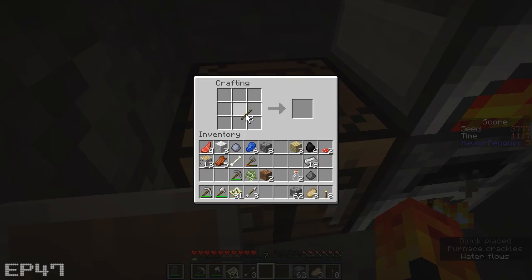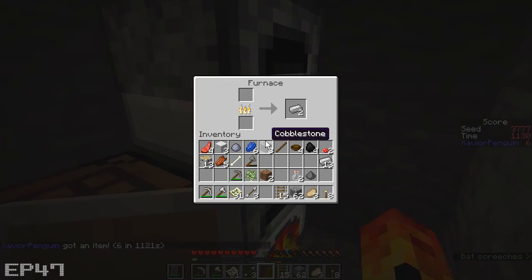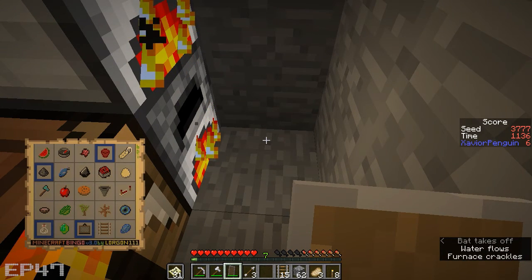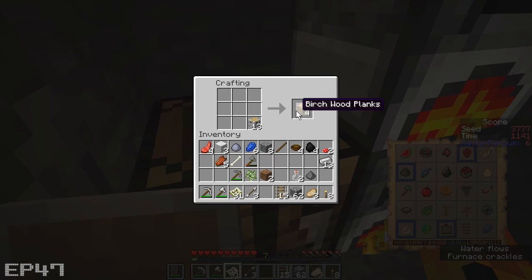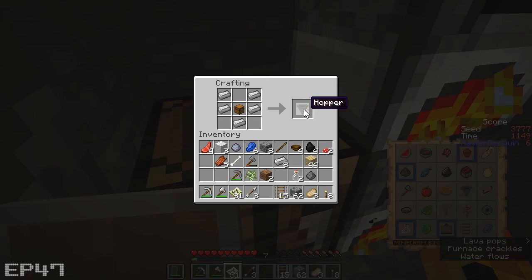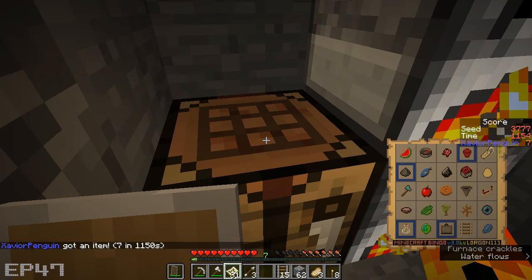Let's go ahead and make our tracks. I've got to have a bowl in case I find a brown mushroom. What else do I need? Oh, I need a hopper. Let's go ahead and get that done. Got ourselves a chest — got ourselves a hopper. Redstone — I'd have to cook up some smooth stone.